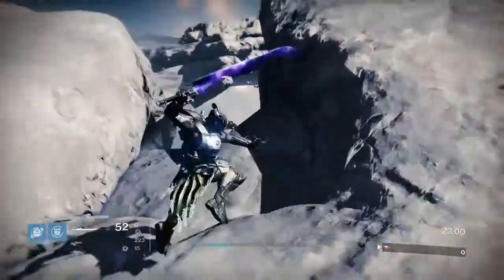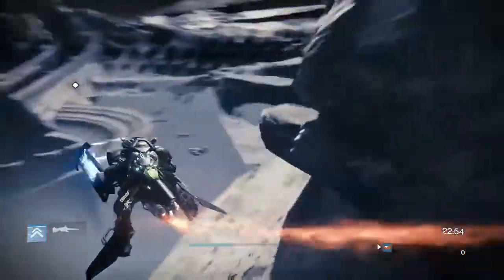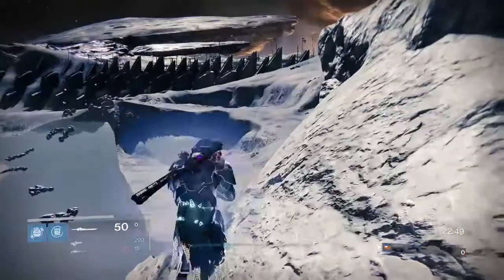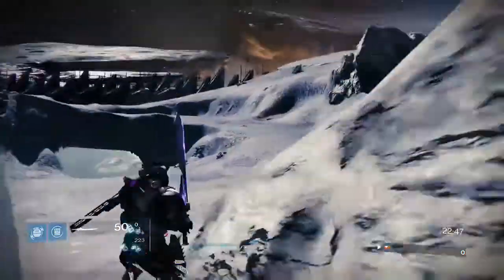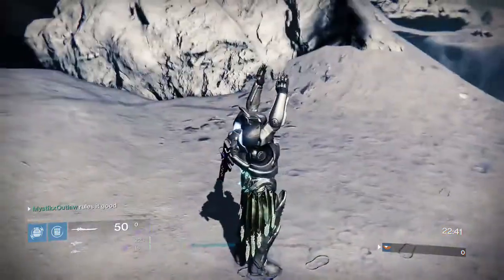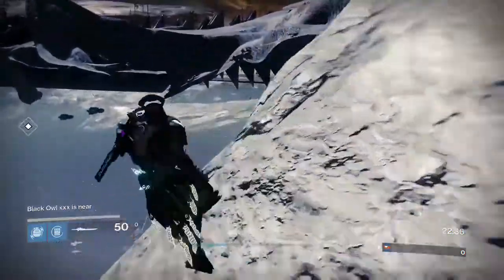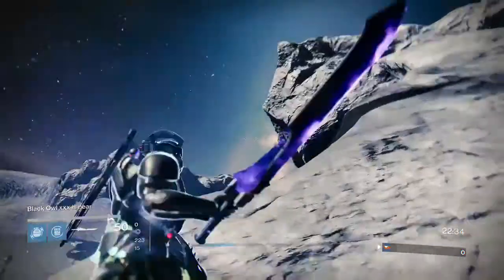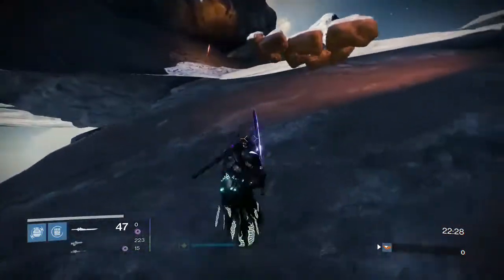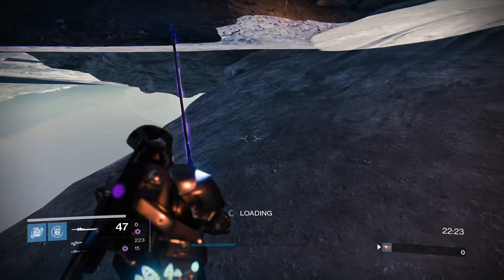When you come to this spot right here, you'll notice you can swing through there with your shoulder. This little cliff side — if you get down to the bottom right there you can get stuck in there for a bit. Once you get here, all you need to do is load Hellmouth, and a way to do that is to jump over to here.